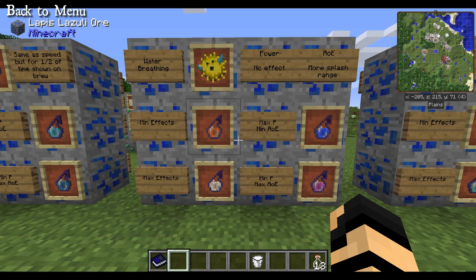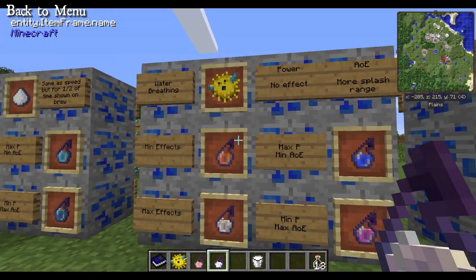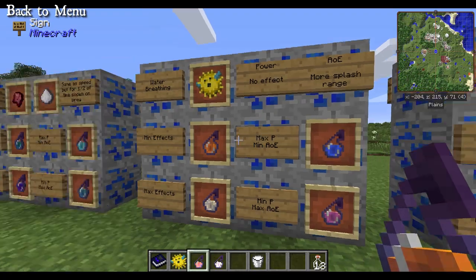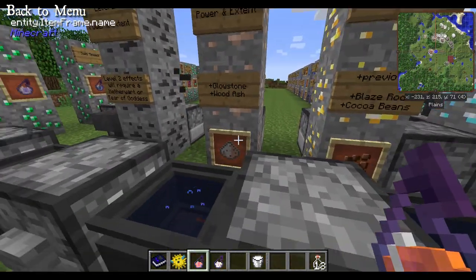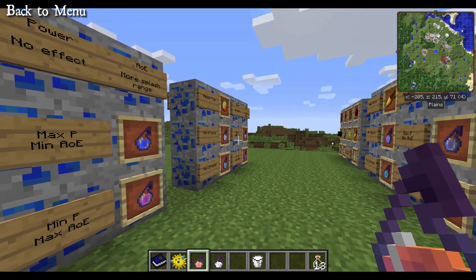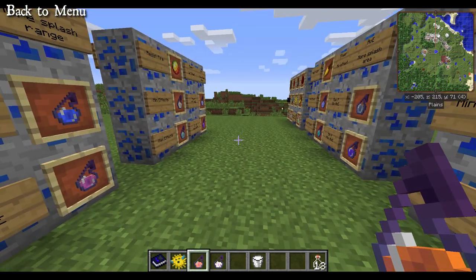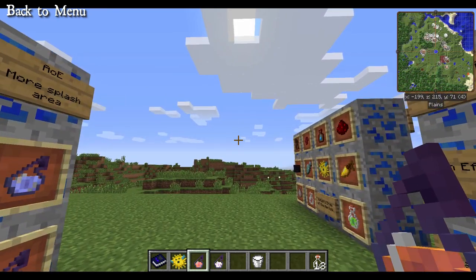Here we have a standard Potion of Water Breathing, except it requires a puffer fish in this recipe. Power level has no effect on this one, but area of effect will affect where it splashes. For almost any splash potion, I recommend tossing in a piece of wood ash to increase your accuracy — if you throw it and it hits a corner, nearby blocks will get a secondary reduced-time effect, so increasing the splash area helps.